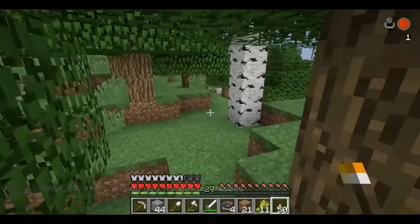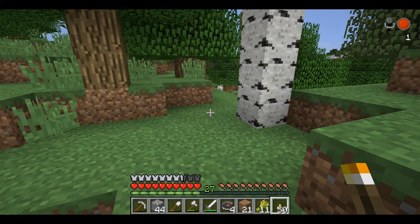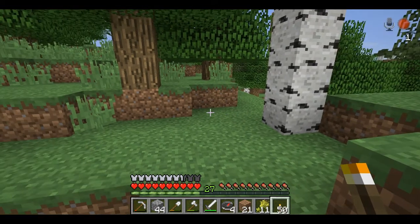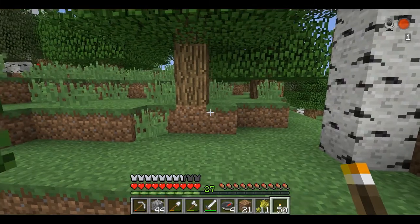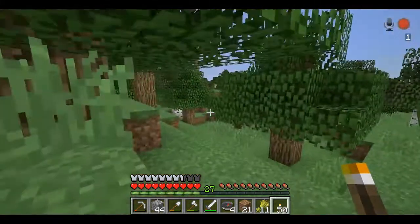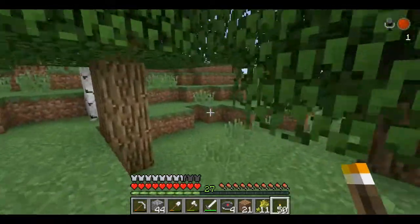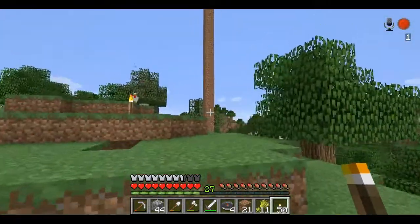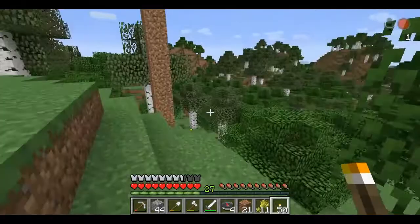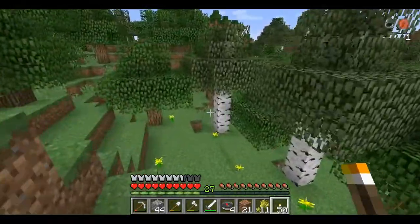Why do you have four compasses? I've got four compasses — oh, I do have four compasses — because I want to make a map and you need a compass to make a map. I needed redstone to make the compasses and iron.